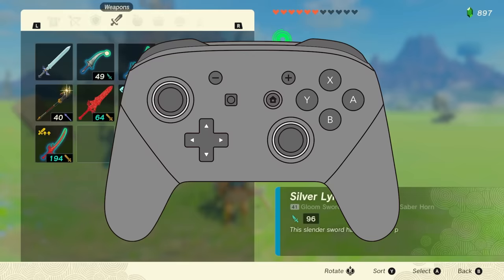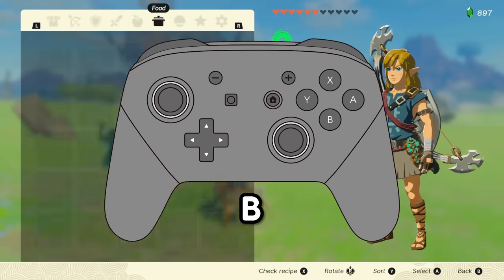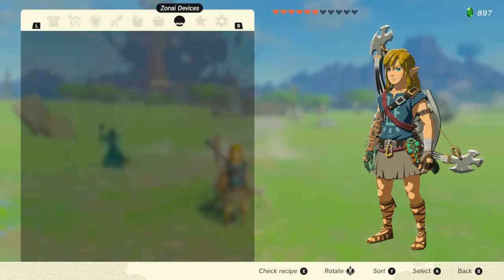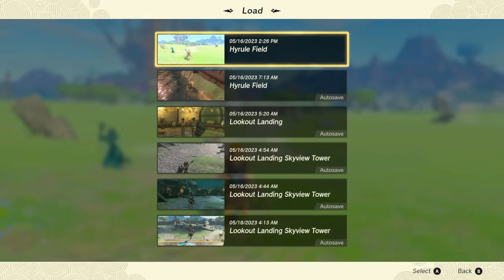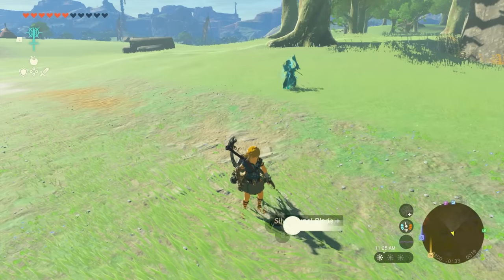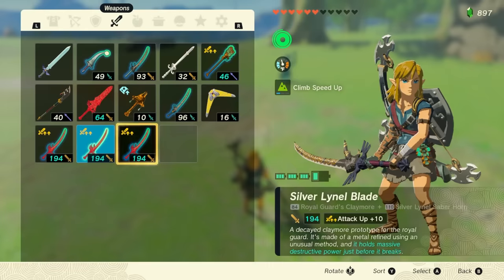After you equip the next weapon, you want to do something with your controller — hit plus plus, or hit B plus, whatever is faster and more comfortable for you. Get out of the menu and come back to the menu. Then go ahead and drop the second item, and go right to the load part of your menu. Load up, it will go through the loading screen, and when you show up, the weapon or item that you duplicated should be on the floor.